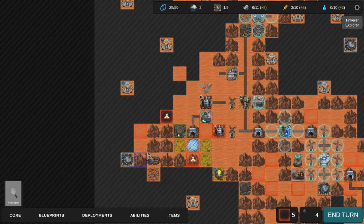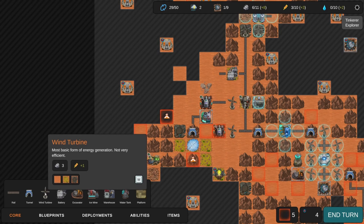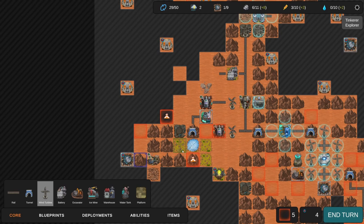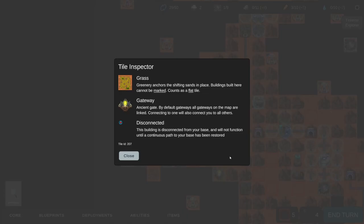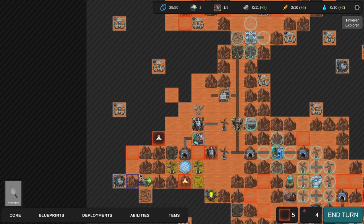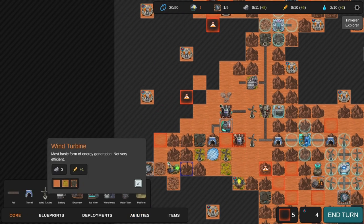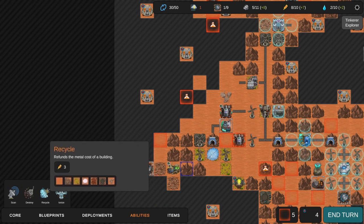It seems you can only build scrap walls around these platforms. We really need more energy generation right now. I was hoping to put a windmill on that platform and have it be protected - thought that was a good idea. I wouldn't mind connecting to that gateway. We're going to pass our turn now - we have enough energy to use Recycle. We need to spend all our resources or we're wasting them. Throw a wind turbine here to spend resources, then recycle this tectonic engine.